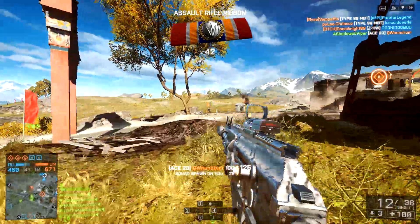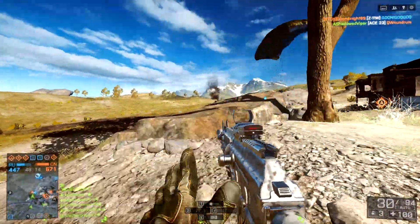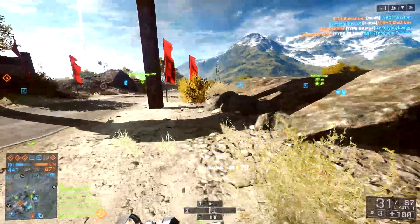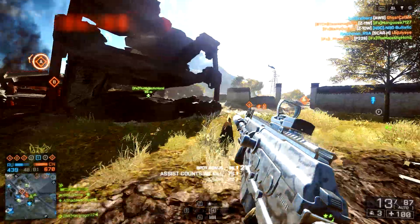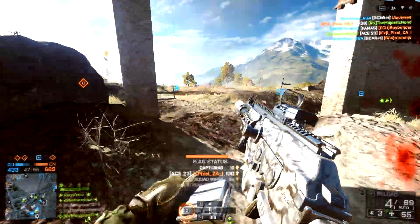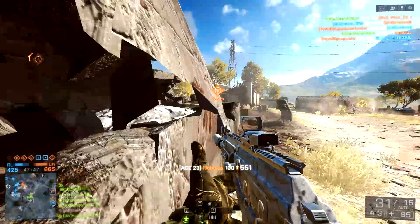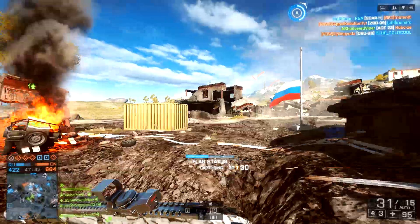If you use the holographic sight, I always recommend pairing it with a suppressor — though it really depends on what game mode you're playing. If you have a suppressor and you're playing with ten teammates who don't have suppressors, there's not much point since you'll still show up on the radar anyway. So if you're a lone wolf going for a sneaky attack, I always recommend a suppressor with a holographic sight for a clear picture. If you're aggressive, I recommend the Coyote or Cobra sight — both are my personal favorites. The Cobra sight was one of my favorites in Battlefield 3 as well.